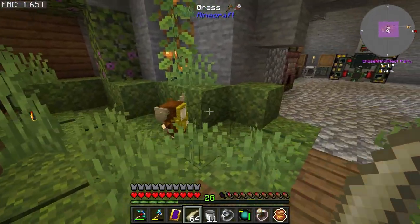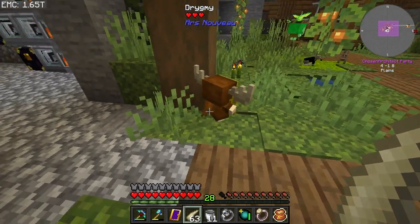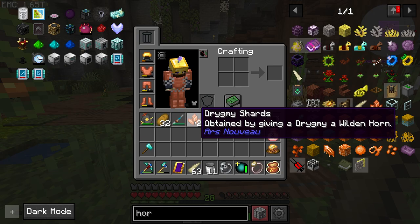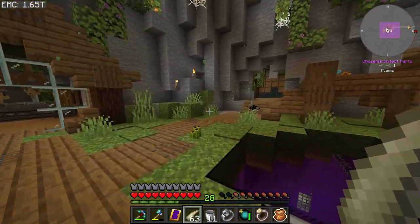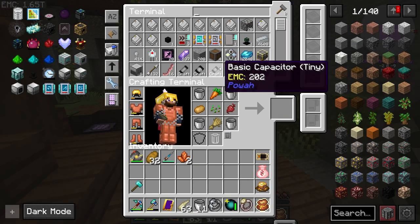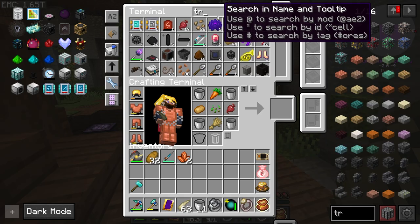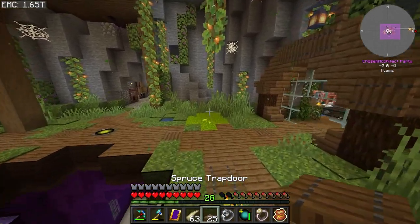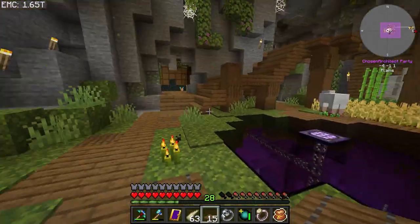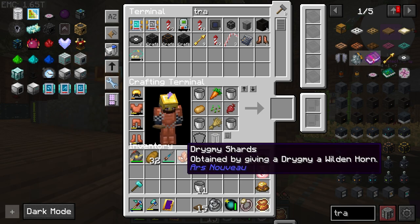There it is! What we need to do is give it a wildenhorn. We drop it on the drigmi and it turns into drigmi shards - we get two of those. At the moment we have rabbits spawning everywhere. I might be able to stop this by placing trapdoors on the dirt for right now. I'll shut this off to hopefully stop them from responding. Now that we have drigmi shards we can move forward.